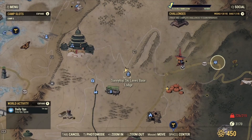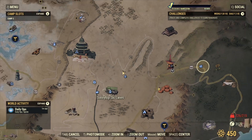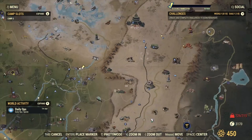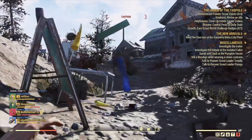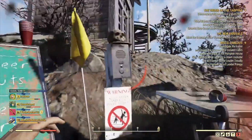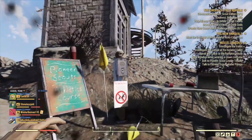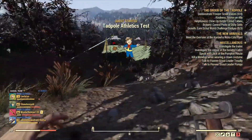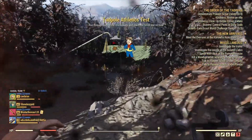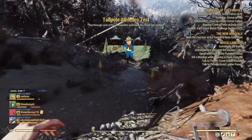We're gonna be at Sunny Top Ski Lanes, and you want to start at the top here. This is where it is in relation to Vault 76 — about directly East and a little North. All you have to do is hit this button, and then you activate the mission. The mission is just to run this course.